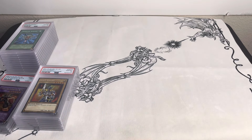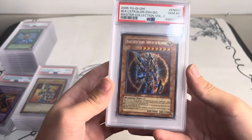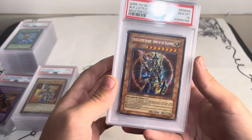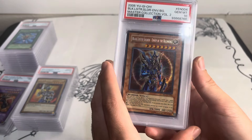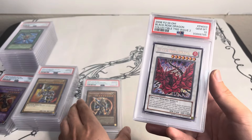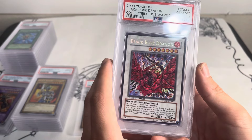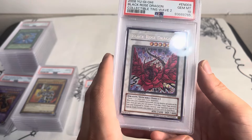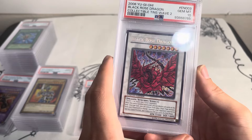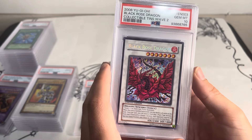This stack has a pretty good card on top: Black Luster Soldier Envoy the Beginning from Master Collection 2. That's a pretty hard card to get in PSA 10 — I've tried a few times and this is the first time I've gotten a 10; I usually get eights and nines because of how it's packaged in the Master Collection. Here's another one that's really hard to grade: Black Rose Dragon. I know the sealed box this comes from is like $750 to $1000, so getting the PSA 10 on that was really exciting.